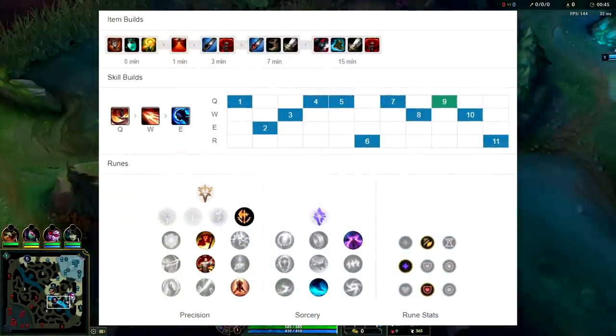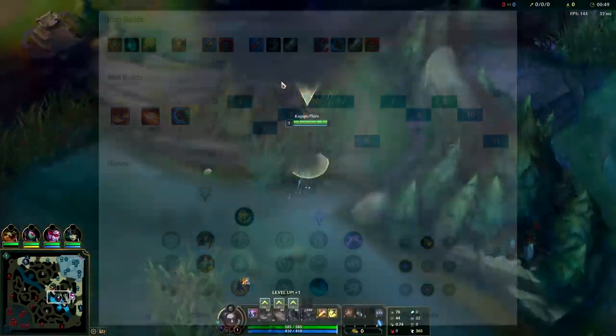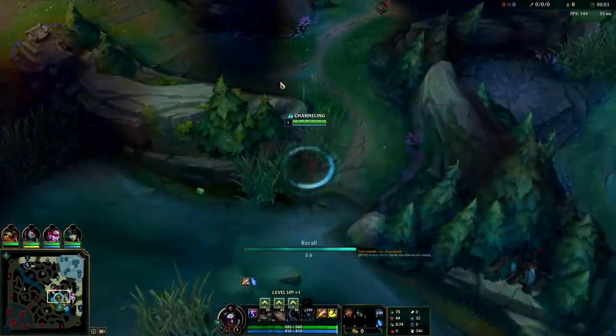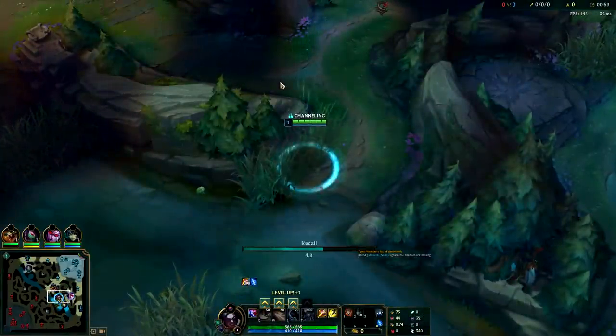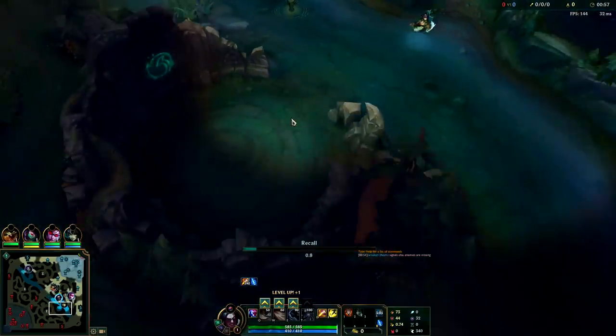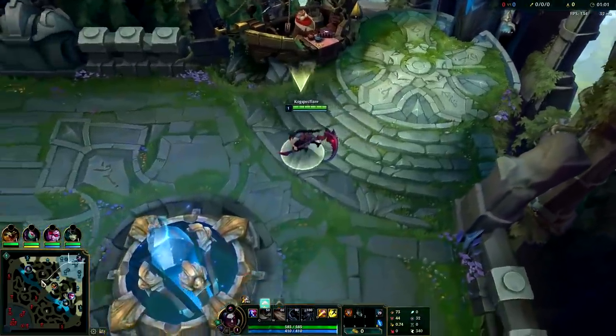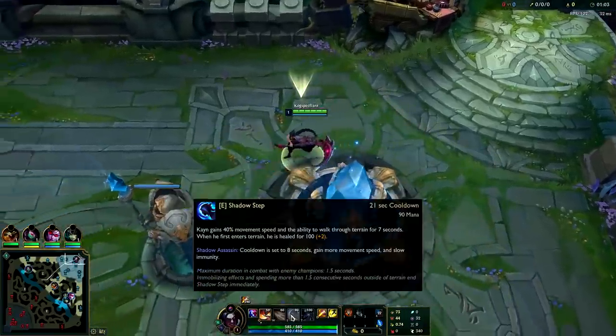What's going on guys, it's me King6, gonna be showing you how to play some Kayn jungle. I'm up against Reksai so I want to get my ward down to make sure she doesn't invade me — that would be very bad. I'm gonna get it down here so if she goes over dragon side I'll see it, or if she just walks over I'll see as well.